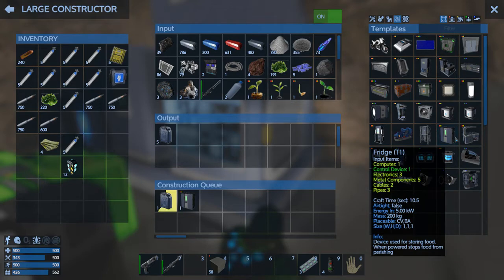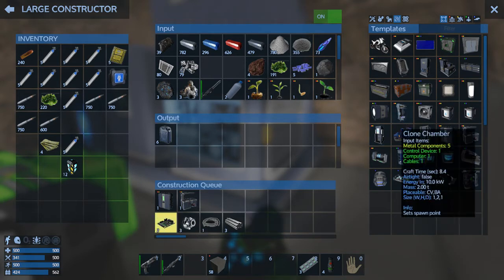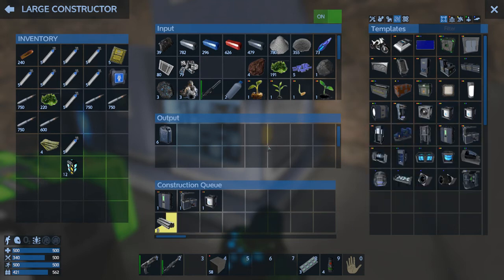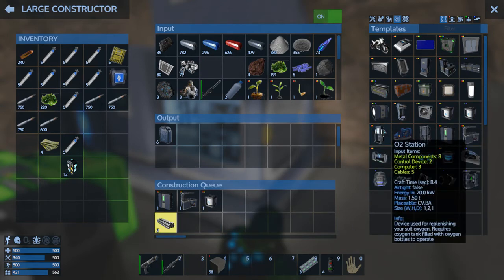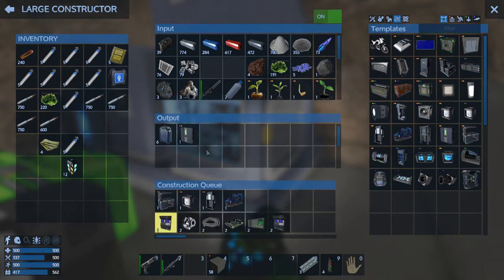So let's do that — let's get a fridge going, let's get a food processor. That'll require a generator, so all this is going to require power. But at least it'll be made. I think I'm ready — we're gonna go into space.